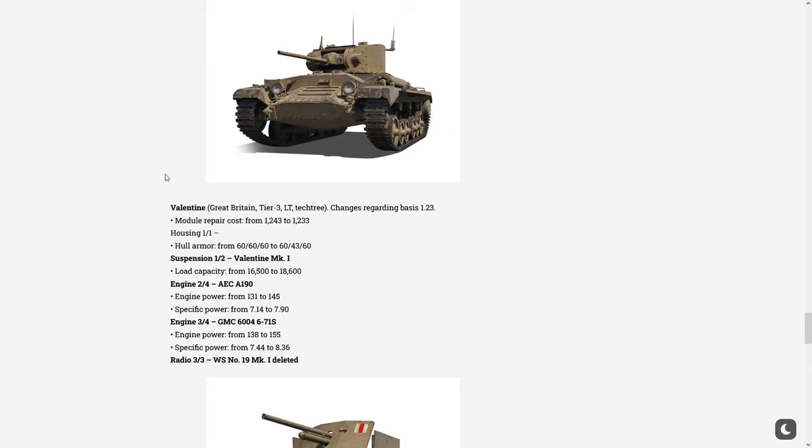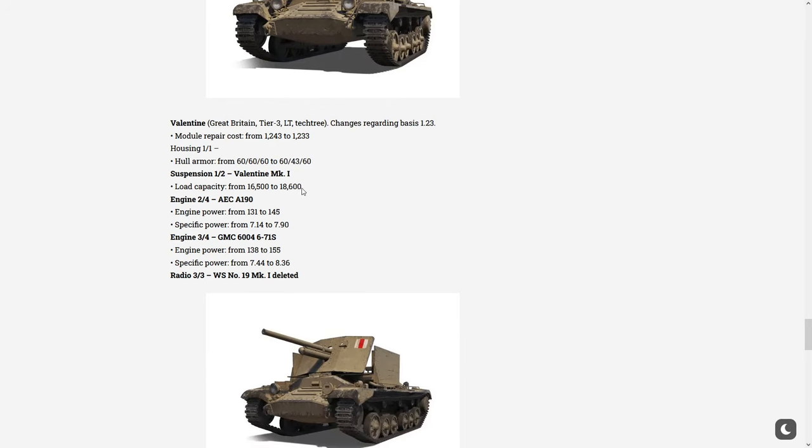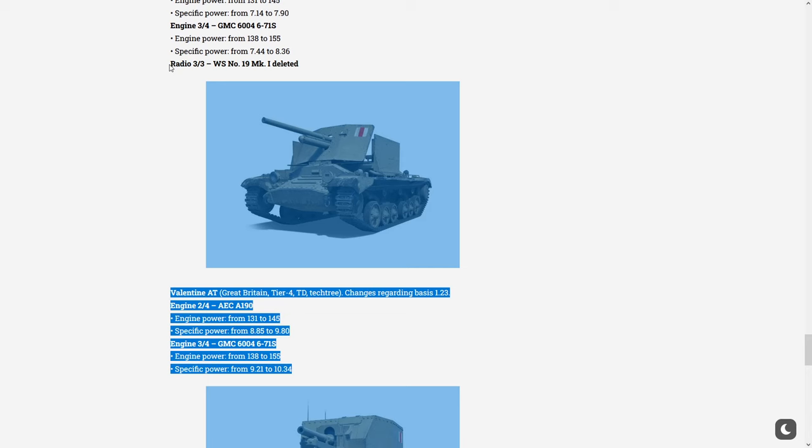Next, the Valentine — the tier 3 British light tank. It's losing a bit of its side armor, but the rear of the vehicle still has 60mm, as much as the front. The suspension is getting a big buff to loading capacity. Engine power went up from 7 to 7.9 — didn't expect this vehicle to be this slow. The top engine went up from 7.44 to 8.3 horsepower per ton, which is manageable. They also deleted a radio.